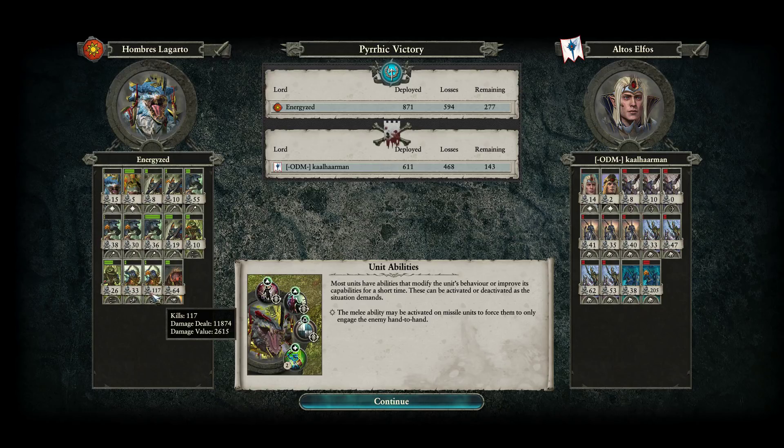And the Soros Oldblood — a lord we saw all the time in the match — came in with that big 2,625 damage value and certainly put Imrik in his place.